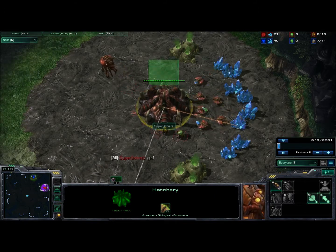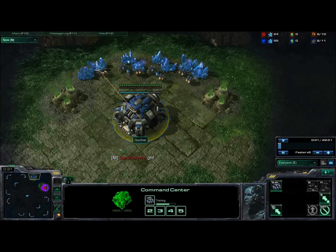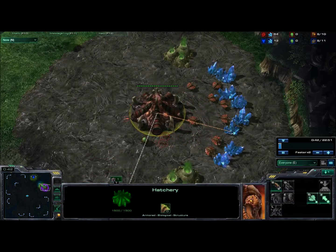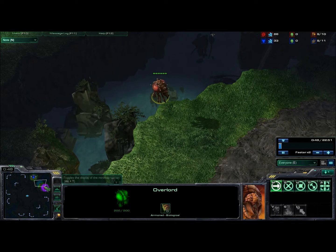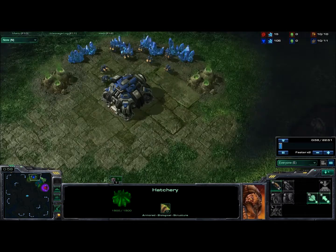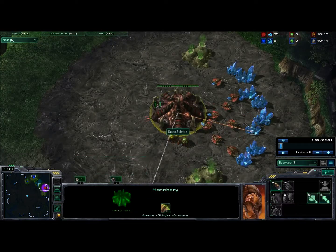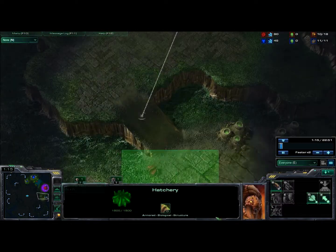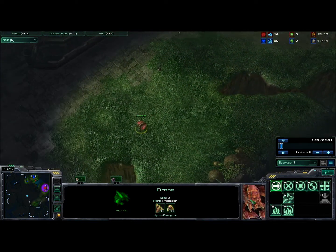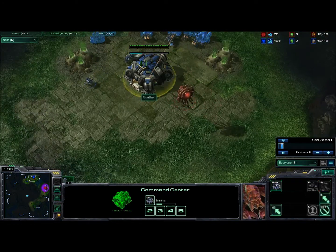Super Schnitz rolling Zerg, playing Gunther — he's rolling Terran. First things first: send out your overlord. If you're on this map it's always good to send it to the close position so you can find out where your opponent is quick. I send out a scout just in case and send him south to see if he's down there, but my overlord saw him first.